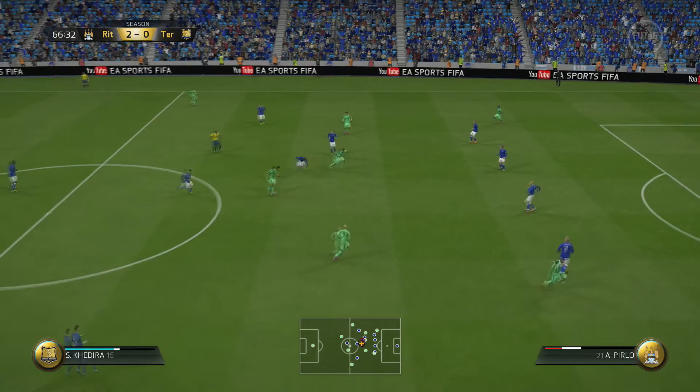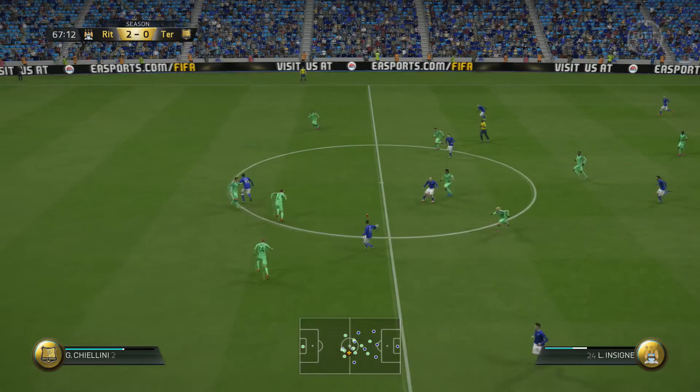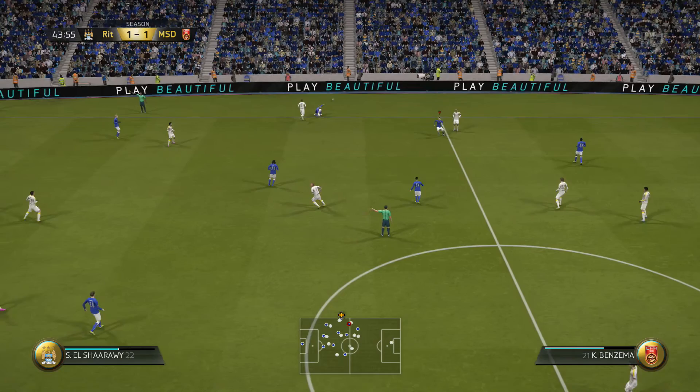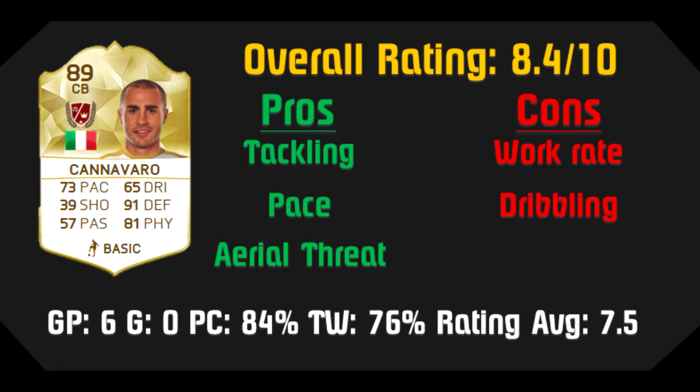My second con is his dribbling. His dribbling rating is very poor at 65 and it shows when he's on the ball. He can make great tackles on the back line, but as soon as the ball is at Cannavaro's feet, I would suggest getting rid of it as soon as possible — otherwise the opposition may get the ball back that you just worked so hard to win.